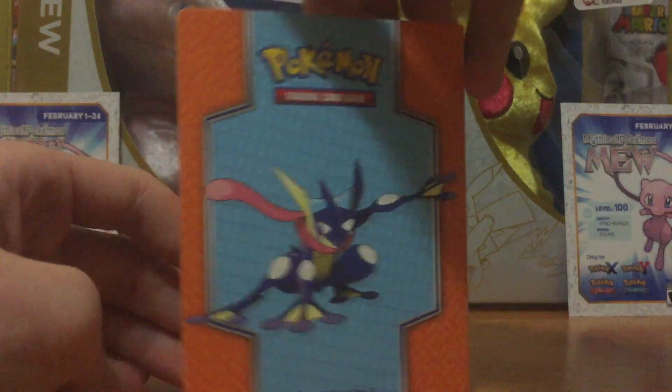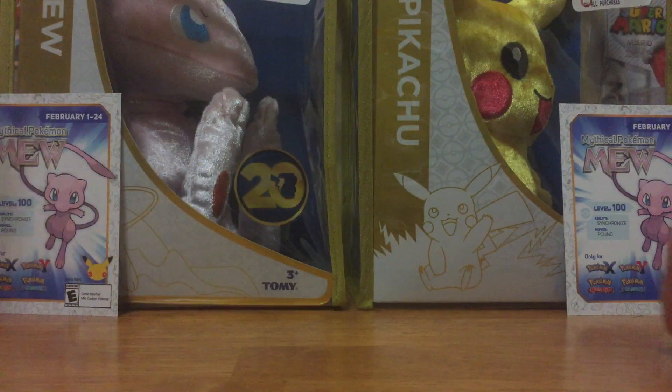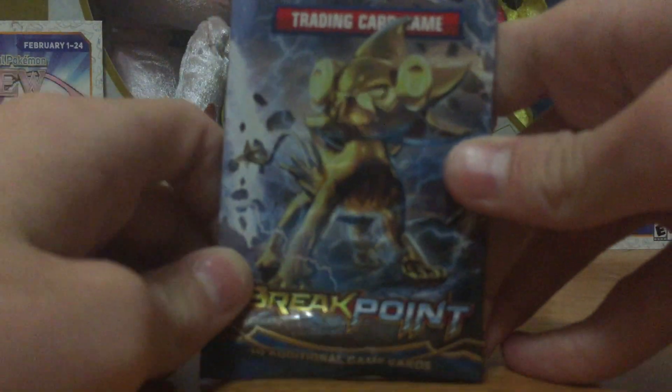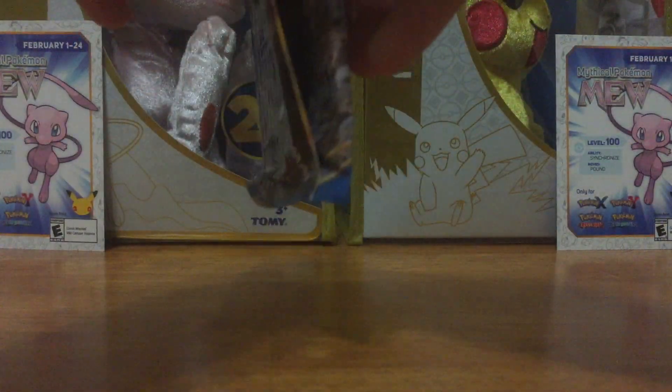We got Luxray on the front and Greninja on the back — to be expected, because Luxray Break and Greninja Break. Alright, so I got this pack of Luxray Break — a Breakpoint pack. That is awesome.